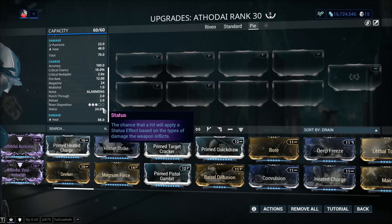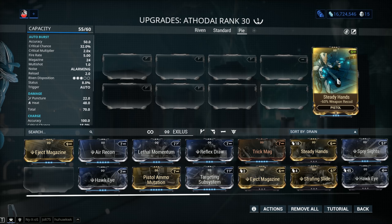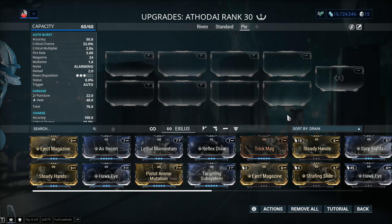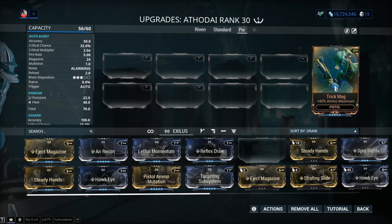I want to talk about the weapon Exilus mod slot. If you're going to be using the Overdrive buff and trying to maximize it, Steady Hands becomes very useful because the recoil climbs during Overdrive, as I will demonstrate. But the primary issue of this weapon is the ammo — the total ammo reserves. You might want to go with Trick Mag for 90% ammo maximum. It doesn't completely fix the ammo issues, but if you're chaining headshot kills you won't have a problem. Just to be safe, grab a couple of ammo pads and equip Trick Mag.